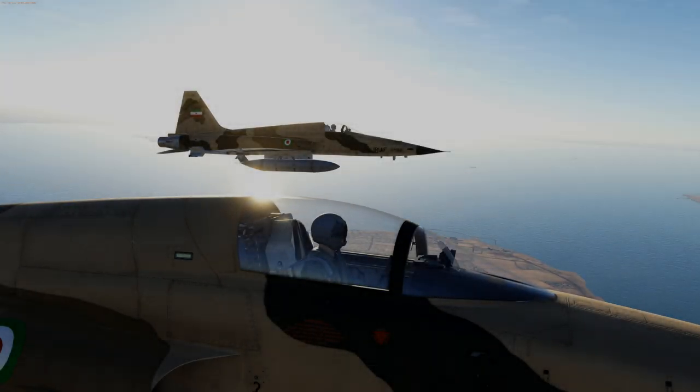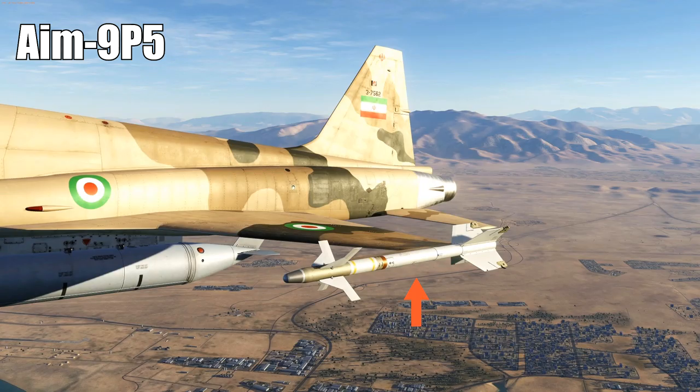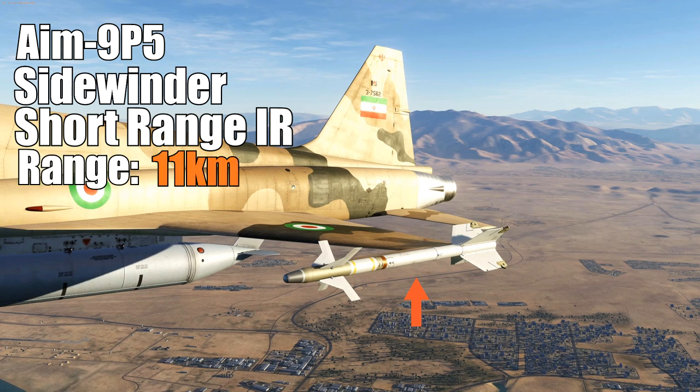Another popular aircraft for mission makers is the F-5 Tiger. You may recognize it from being the MiG-28 in Top Gun. It's a single-seat light fighter that can carry two infrared guided missiles. It has a radar, but it doesn't really use it to employ its weapons, as it carries the AIM-9P-5 Sidewinder — a short-range infrared missile with a range of about 11 kilometers.